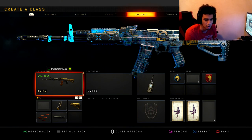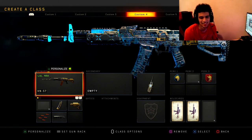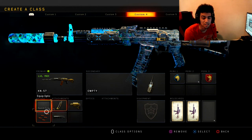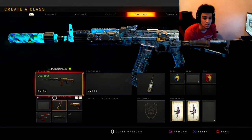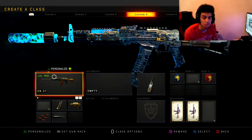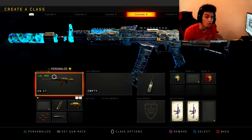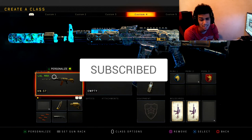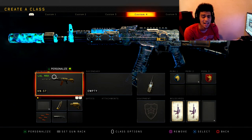I really wanted to unlock the AN94, the VMP, and the other guns, but I wasn't lucky enough — I opened up like 200 supply drops and didn't get anything. The game's ass. But yeah, this is the class setup I was using today to showcase the camo. Your boy went on a nice little streak, decent amount of kills. Without further ado, I hope you guys enjoyed the video — drop a like, subscribe if you're new, turn on post notifications, and have an amazing day. Take it easy, I'm out.